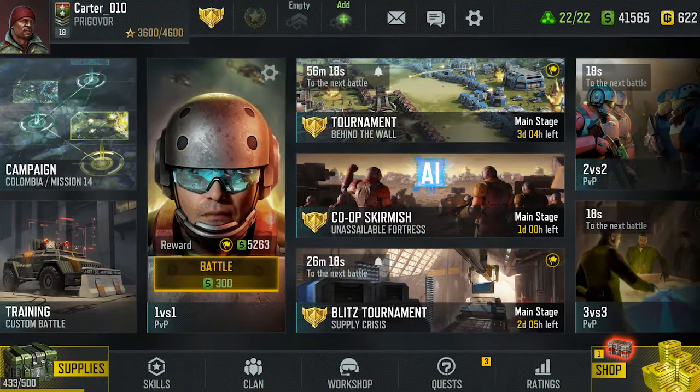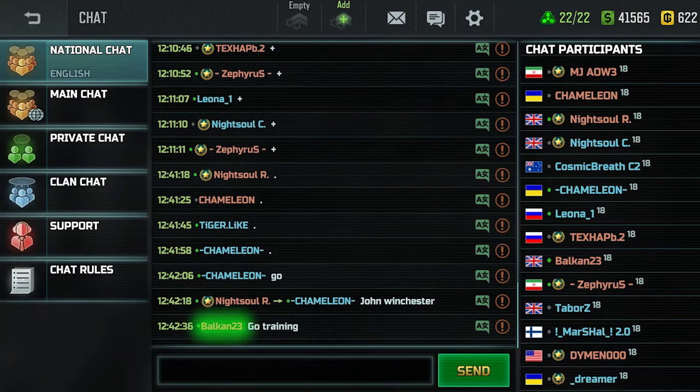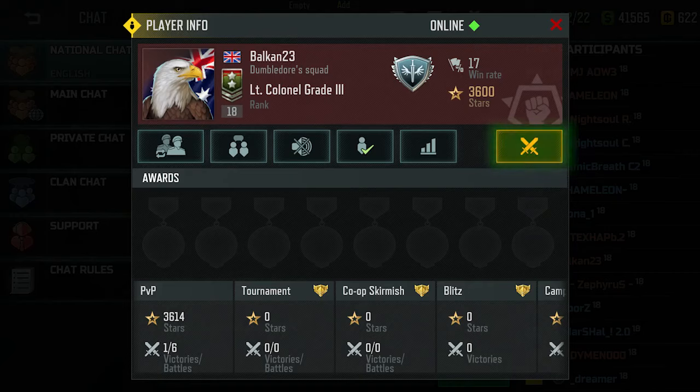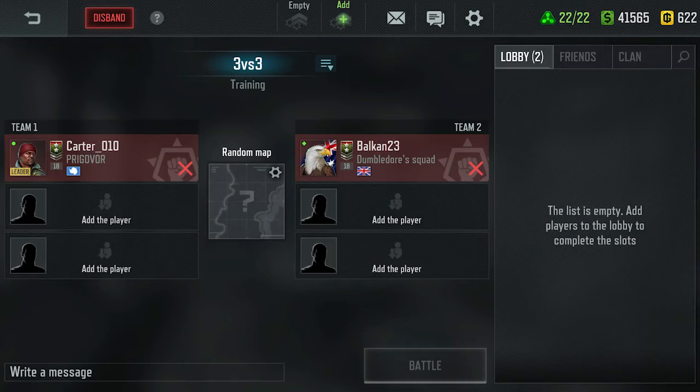The second way is to use a player card. To achieve this, open the player's profile, tap the Invite to Battle button, and select a Battle Mode. A lobby will be created with the player you've invited.